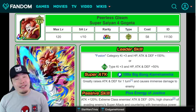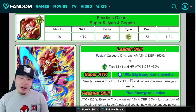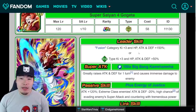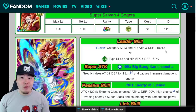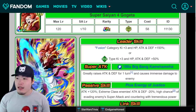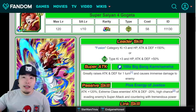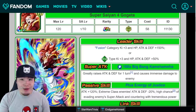Based on what LR Vegito — the new STR one — does, I think the new Gogeta is probably just going to be kind of an EZA version of this Gogeta. As far as leader skill goes, we don't know. But I'm guessing he's going to be a dual category leader, probably Fusions as one of the leader skills. For the other leader skill, I really want a new Shadow Dragons leader. We only have one legit Shadow Dragons leader and it's Omega Shenron, and it's 150% across the board. We need a 170% leader for that category.